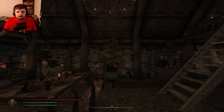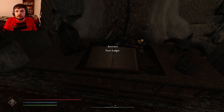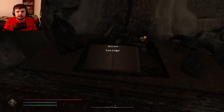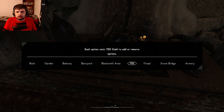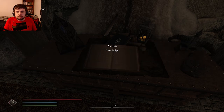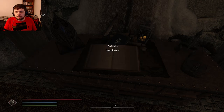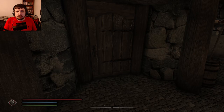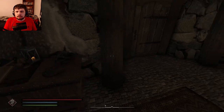Once you come into the home, this is what it will look like. And this is the business ledger — we'll basically be upgrading all of the things. I have the money for this, so let us upgrade all of this. They'll all cost about 150 gold each. Now let's go outside and see what the house looks like.